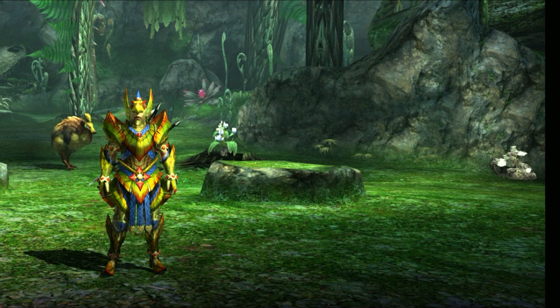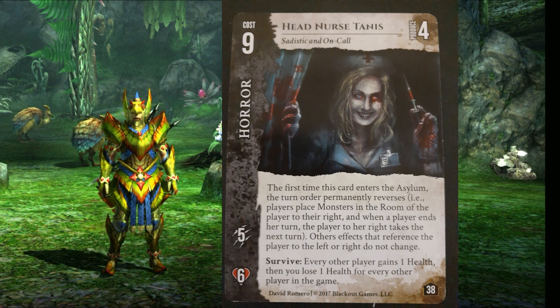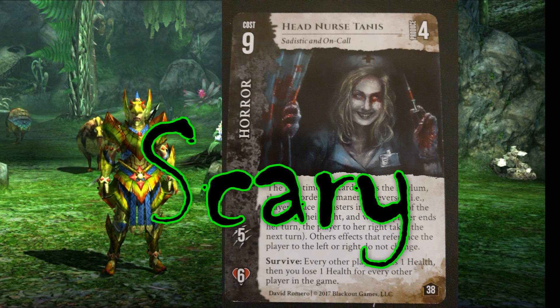I'm going to be going in a random order with the exception of the first card, because I think this will help set the mood. Our first card is Head Nurse Tanis. Here's her description: the first time this card enters the asylum, the turn order permanently reverses. For example, players place monsters in the room of the player to their right, and when a player ends their turn, the player to the right takes the next turn. Other effects that reference the player to the left or right do not change. Her big thing is really only causing a change of order, which can be annoying no doubt, but it's far from the worst in comparison to anything else. As such, she's immediately put into Scary.